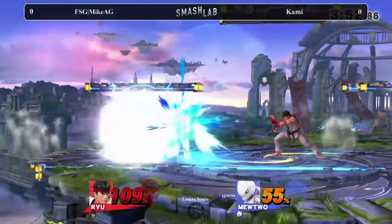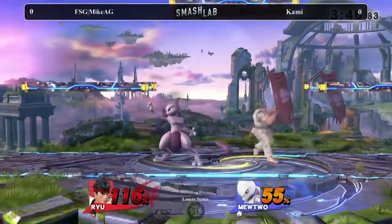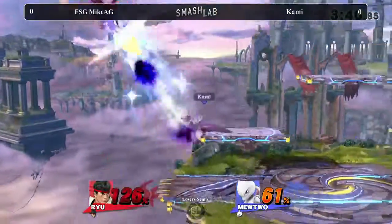No, you actually want to keep your distance and just throw them out to have this active, slow projectile wall in the way. Especially when you're recovering — I saw Mike AG do that while Mewtwo was trying to recover. He was like, go ahead, Mewtwo, throw something out. Even Shadow Ball will clash with it and I get to recover for free. And that's what a smart Ryu does. That's why I have a lot of respect for Mike AG's Ryu.